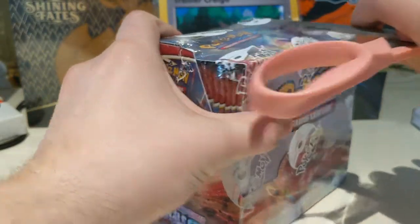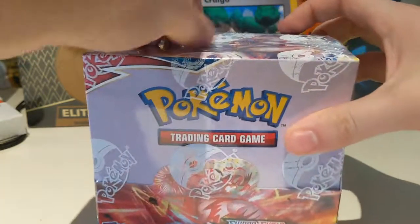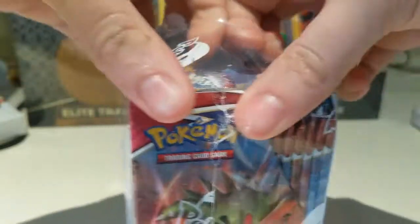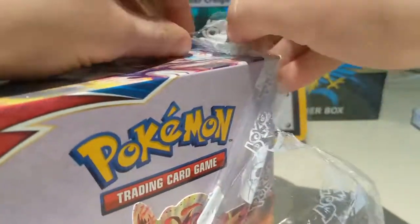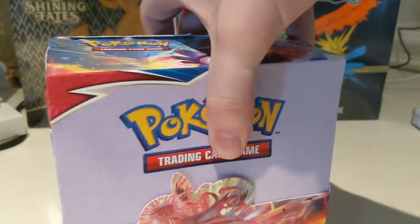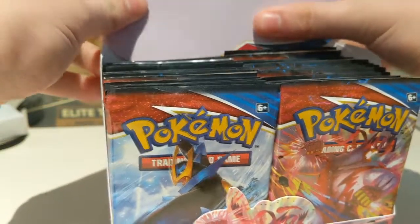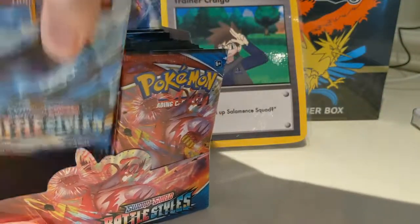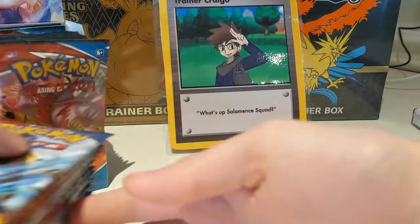We definitely had pretty good luck in the last box. I think hits were about on par with what they're going to be, and we definitely got some of the high hitting cards. But we're still searching for a few — any of the gold cards would be great. I'd love to see some of the full arts, and I'd really like to pull an Empoleon full art, because Empoleon was probably my favorite Pokémon from Gen 4 growing up.